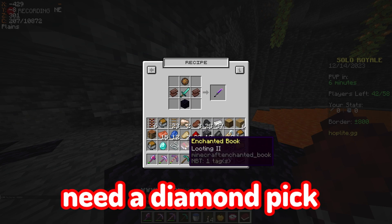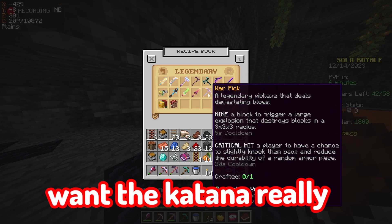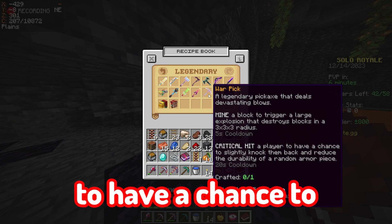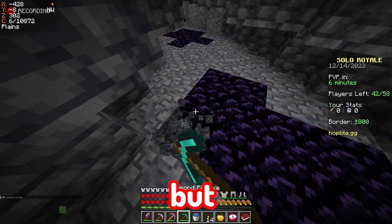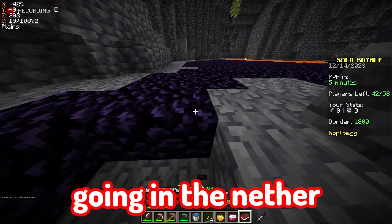I need a diamond pick anyway. The katana's not even that strong at eight attack damage — this lumberjack axe is better. Critical hit has a chance to slightly knock players back or reduce the durability of a random armor piece. The war pick is kind of too OP but I feel like it's gonna get nerfed soon.